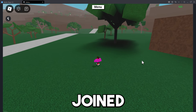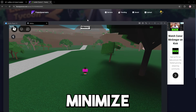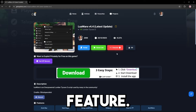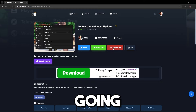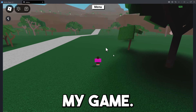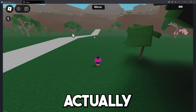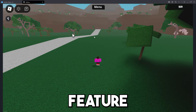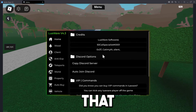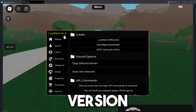I've just joined a Lumber Tycoon 2 game. I'm going to minimize this and put it on my other monitor so I can use the execute feature and see it in real time. I'll press the execute feature, put my game back, and we can see it execute in real time. This execute feature is really OP on the website — easy as that. This is the GUI we'll be using: LuaWare version 4.3.